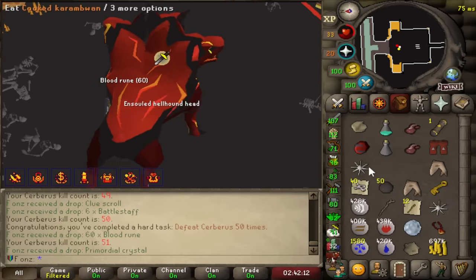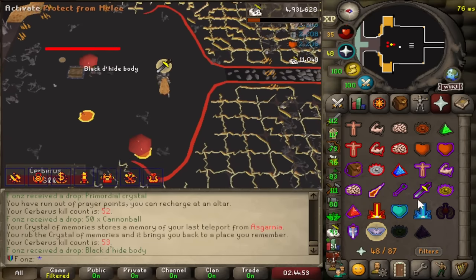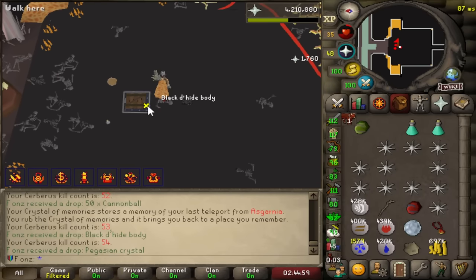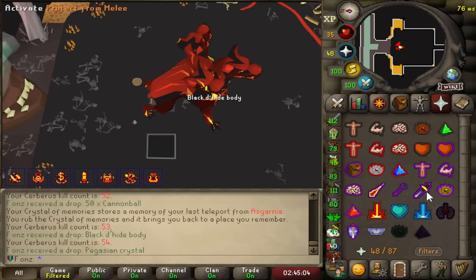I need one more RuneCrafting level. What is happening? No way — Pegasian Crystal! We've gotten three out of the four uniques in 54 kills.